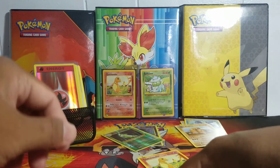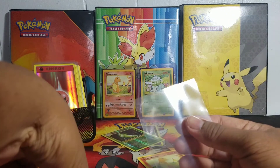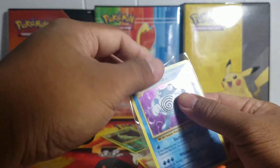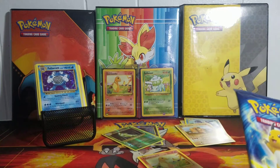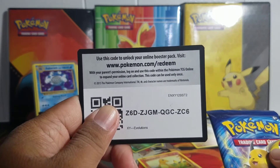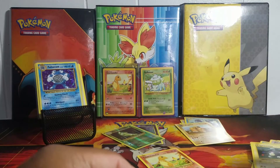Reverse Fire Energy with that, and we got a holo rare Poliwrath — awesome! Last pack, and if you guys were with me within five minutes, here is a code for you guys. Please enjoy that code!